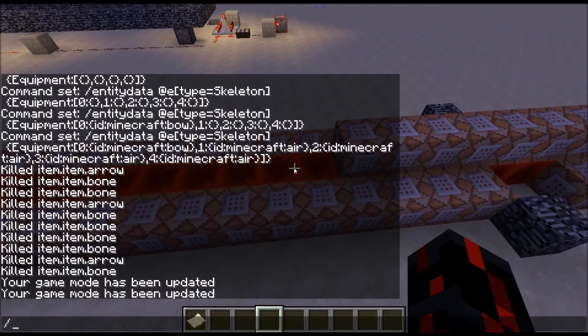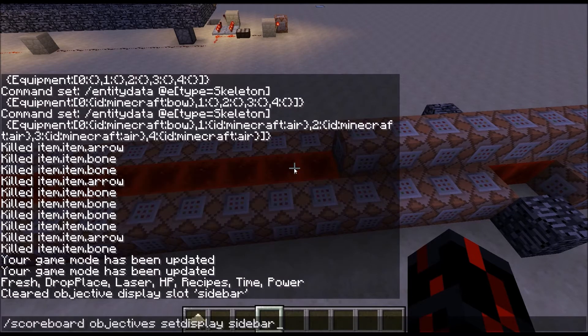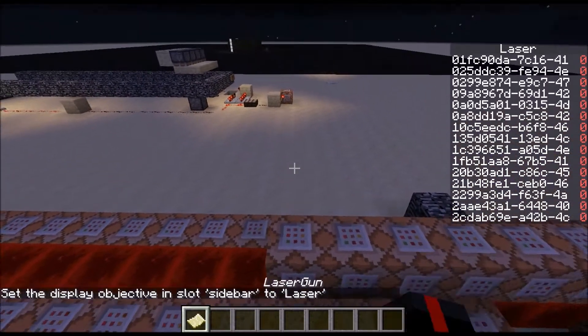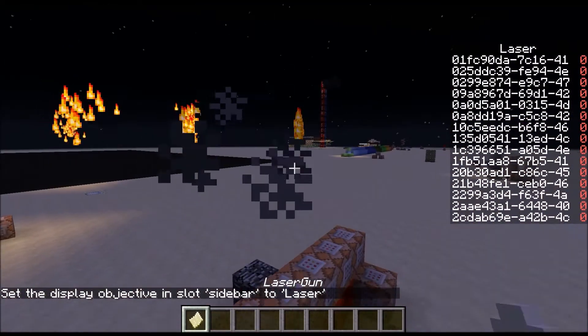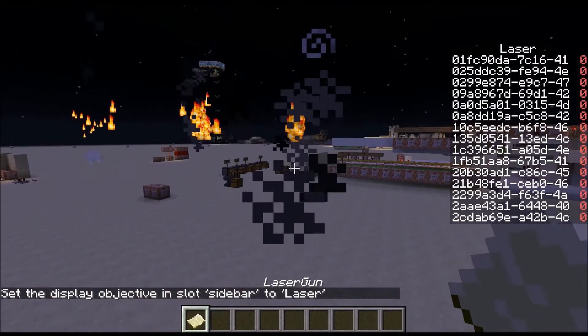What it does is — let me show you scoreboard objectives, set display, sidebar. Laser! There we go. So as you can see, when I fire my gun, I pop up with a laser score up there.